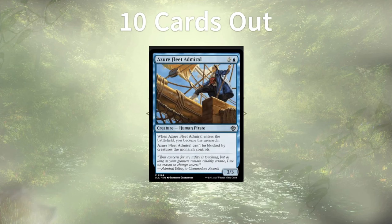Topping the list is the Azure Fleet Admiral, which introduces Monarch to the game and can't be blocked by creatures that the Monarch controls. For 4 mana, we sometimes get an evasive 3/3 that wants us to lose the Monarch so it can be unblockable and get it back. It's really slow. We're going to get card draw the turn it comes into play, but I don't think we want to intentionally let other people hit us in order to hit them back. Also, Monarch's a little group hug — and it's not the main focus of the deck. Azure Fleet Admiral, get out of here.